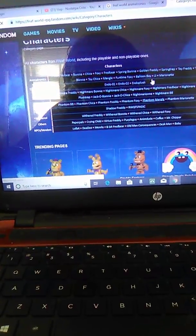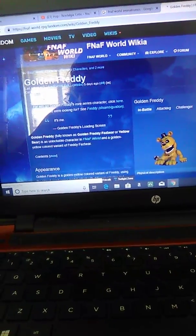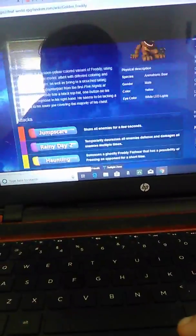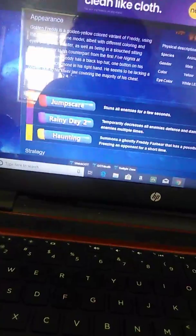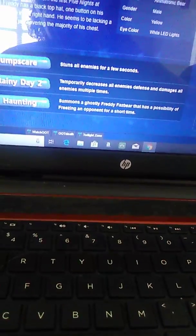Next is Golden Freddy. His loading screen simply says 'It's Me.' Here's him normally sitting there, here's him attacking with his head creepily tilting, and here's him challenging. His moves are Jump Scare, Rainy Day 2, and Haunting. Now, Haunting summons a ghostly Freddy — or Ghost Freddy for short — and he has a chance of turning the enemy to stone. I'll show him after I'm done showing the other main Freddies.